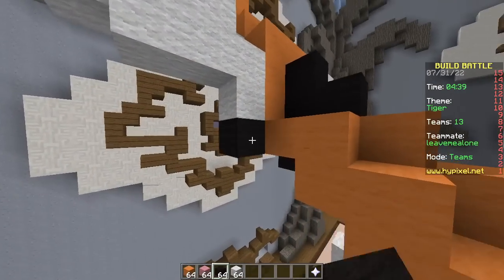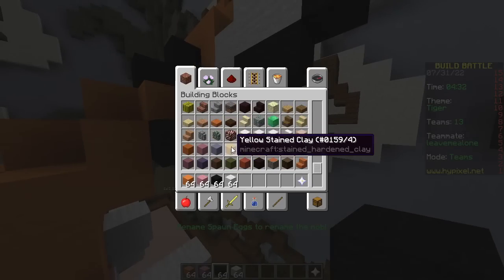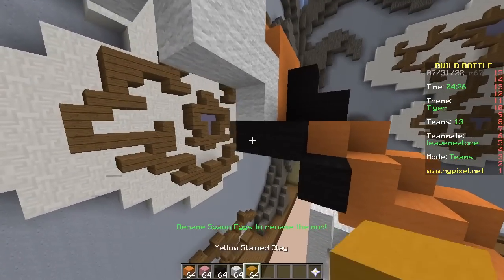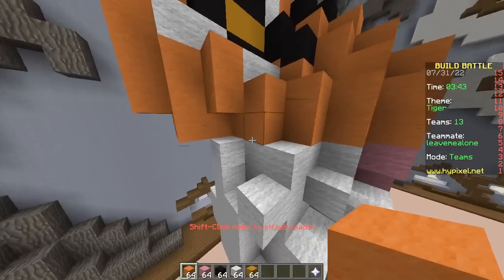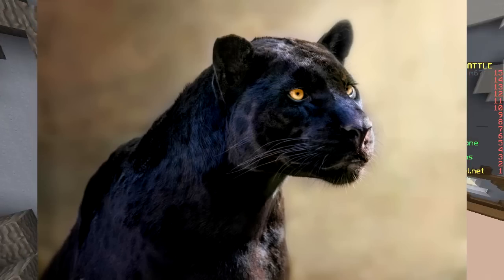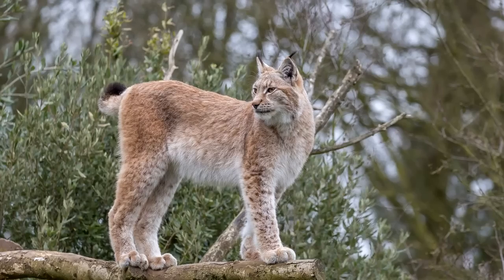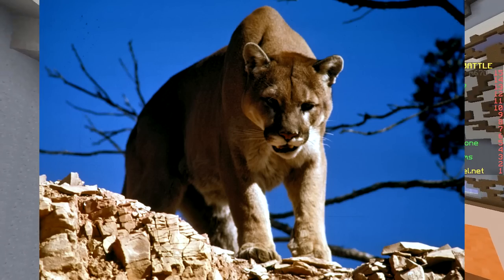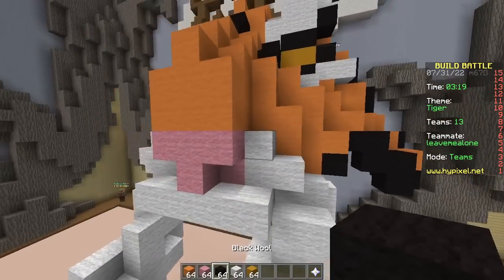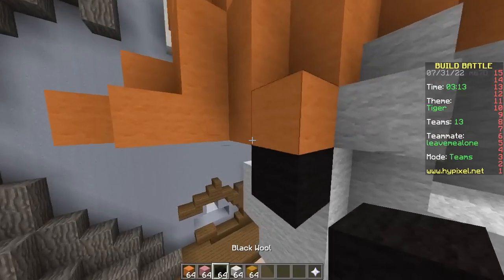You got any fun facts about tigers? No? Do you? No. I don't care. Cool. I'm not an animal person. Nor a people person. We can tell. Tigers, lions, jaguars, panthers, leopards, bobcats, lynxes, mountain lions. These are all names of animals. Correct? That's it. That's all I have to say.